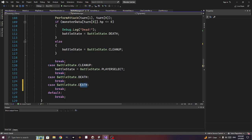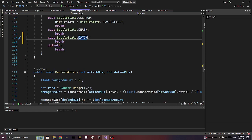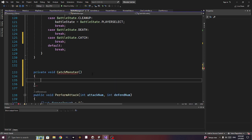The catch — let's create a private void called catch monster. We'll just allow this to call it. In Pokemon you need an item like a Pokeball that you throw at them, and that factors in.